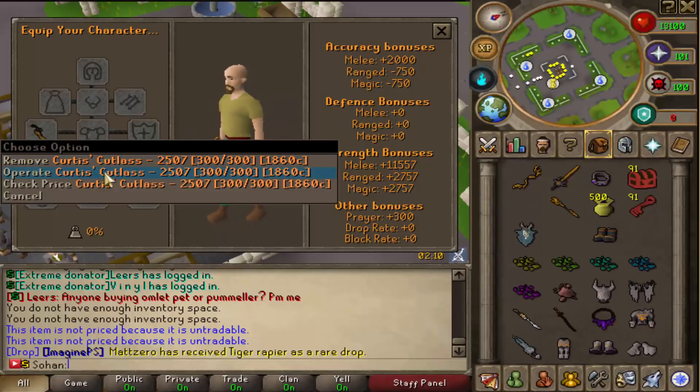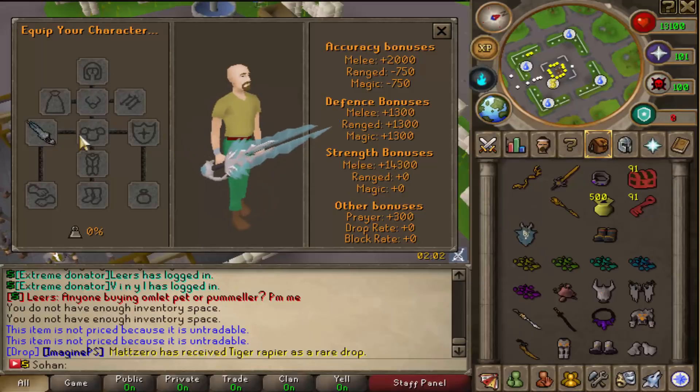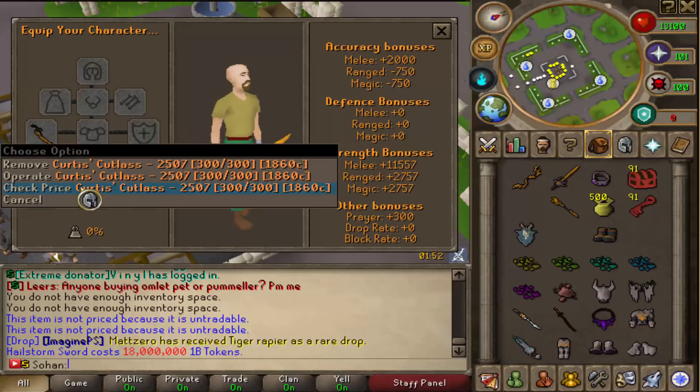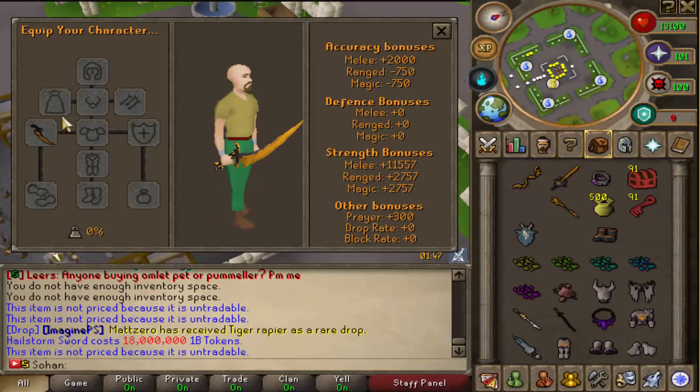The maximum strength bonus — if you had a plus 7,000 additional bonus and it was charged — would be 16,500. Bear in mind, a Hellstorm Sword worth 18 quad is only 14,300, and this weapon attacks even quicker as well. So if you get a good Cutlass, that is the best weapon in-game.